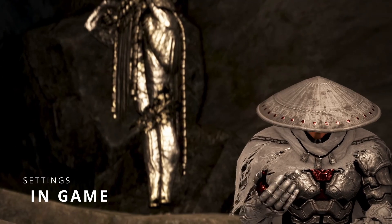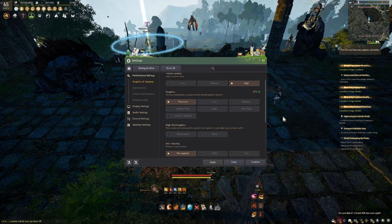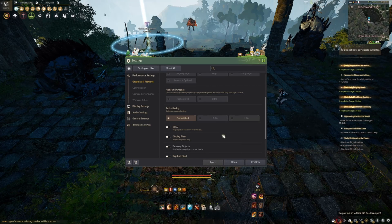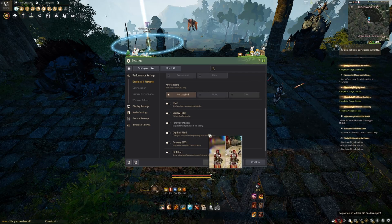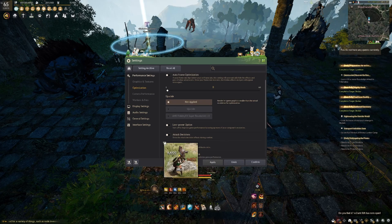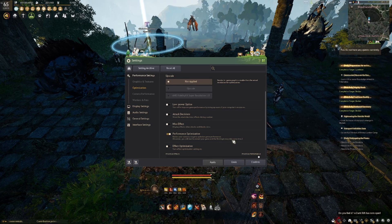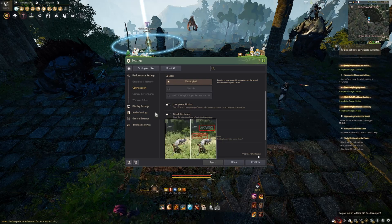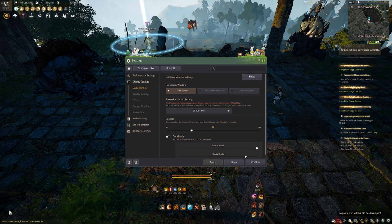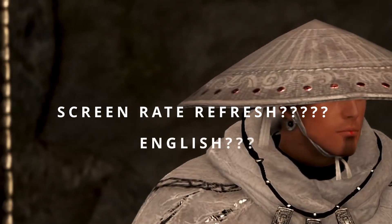Now we can finally get into game. For my in-game settings under Performance, I like to use High and Very Low. I don't have any anti-aliasing applied, and all my other settings are off to get max FPS. Under Optimizations, I do like to have Performance Optimization on — it will raise my RAM usage but gives me a few more extra frames, which is nice. Sometimes you'll notice your FPS is capped at your screen's refresh rate.